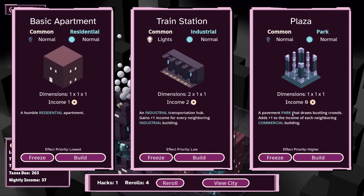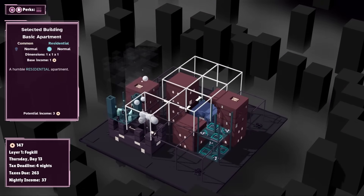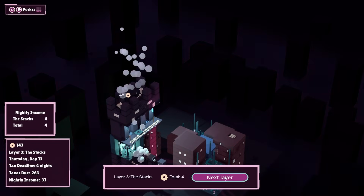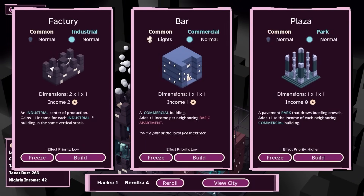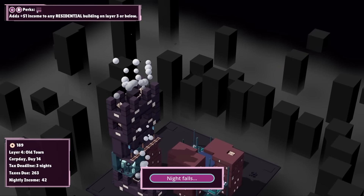Basic apartment — give me a basic apartment. Let's put that right in the center over there so we can at least get some bonuses from it. Not too many changes, honestly. Three nights to make 60 cash — we'll probably manage it. I'm gonna take another factory. Do we get penalized for building up? I don't think we do.